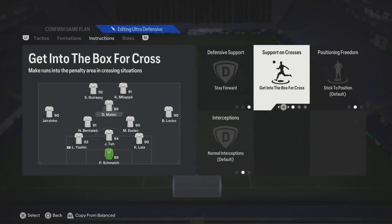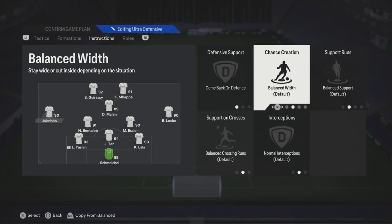Your attacking mid — you can put stay forward, get into the box for crosses. You see that you got two wingers there, so now you'll have three people to cross through your two strikers and your attacking mid. It's really going to be four, because your other wingers are going to come through.